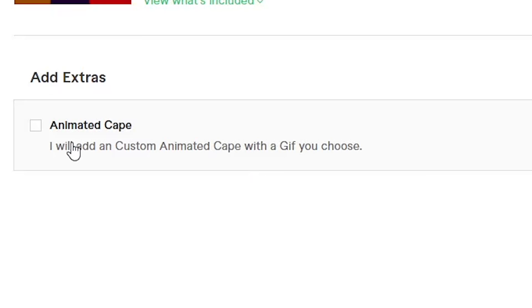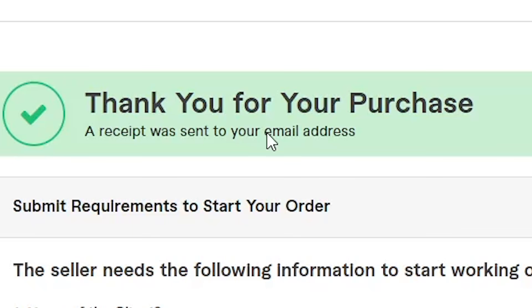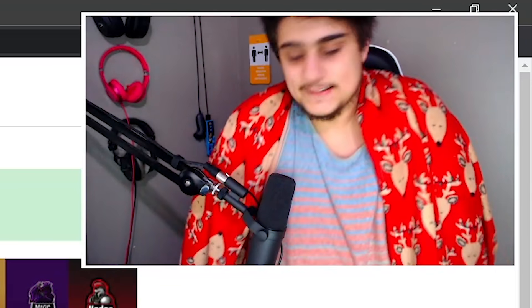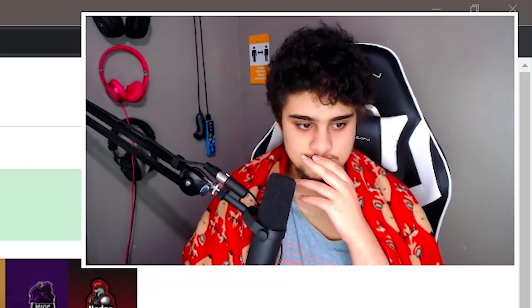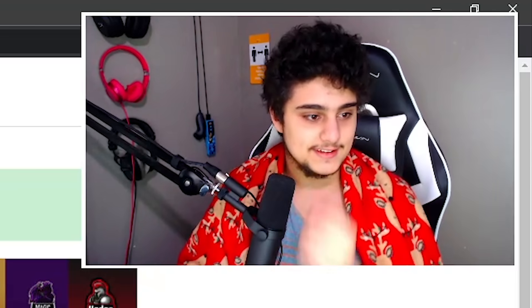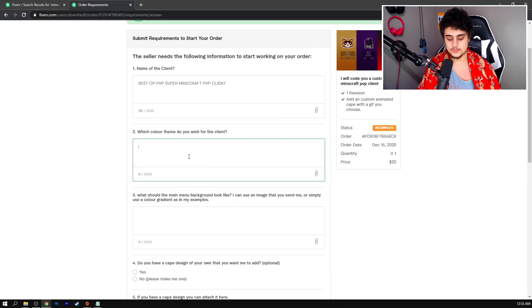For you, the people, I will add an animated cape. Let's do it, actually — I'll pay extra for that. And there we go. What should we name this client? Best OP PVP Super Minecraft PVP client. Yeah, I like that — that's stupid. What color theme do you want for the client? Let's just say rainbow. If not, red, please.